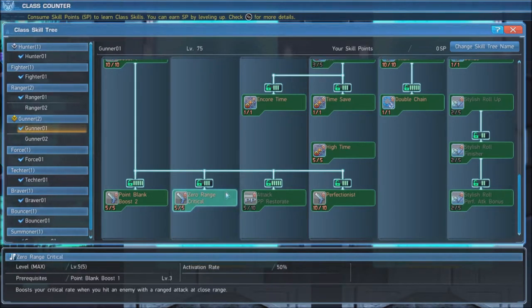Lastly, we have Stylish Roll Up, Stylish Roll Finisher, and Stylish Roll Perfect Attack Bonus, which grants extra damage when using the gunner's weapon action and allows us to trigger Stylish Roll as a Photon Art instead of a normal attack.